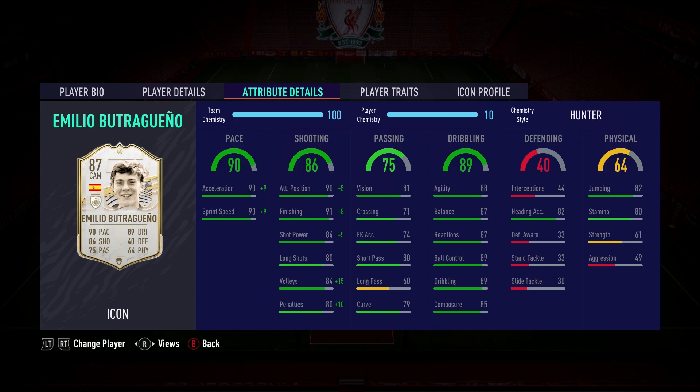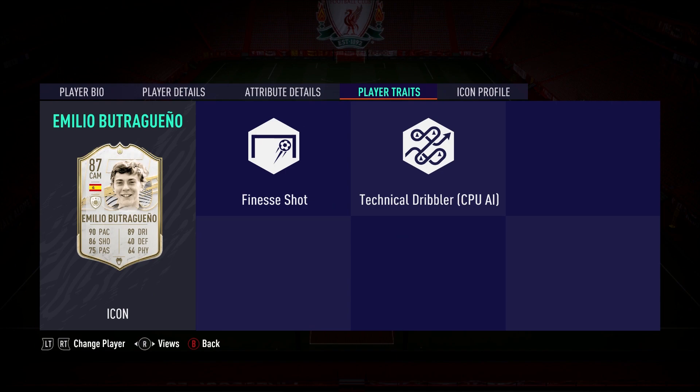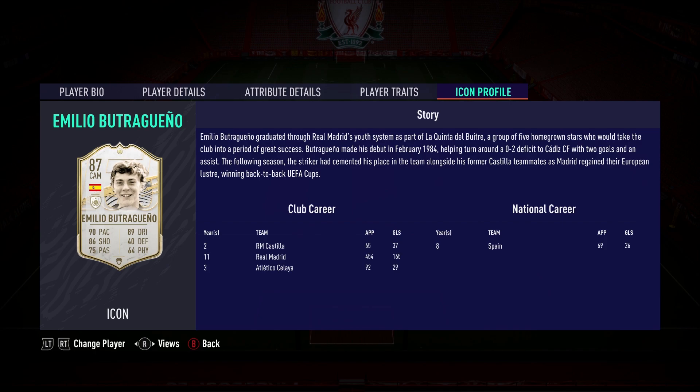Dribbling-wise: 88 agility, 87 balance, 87 reactions, 89 ball control, 89 dribbling and 85 composure. For a small man he can head the ball — 82 heading accuracy and 82 jumping — and he's got 80 stamina, but his strength is poor at 61 and his aggression is only 49. He also has the finesse shot trait and the technical dribbler trait to go with those attributes.